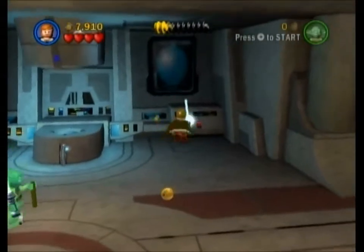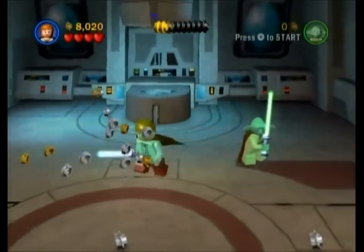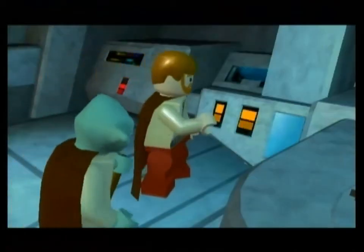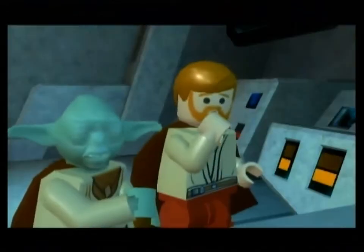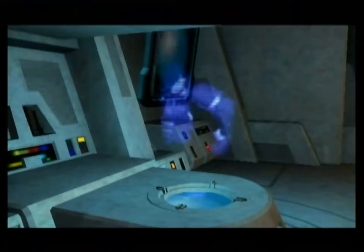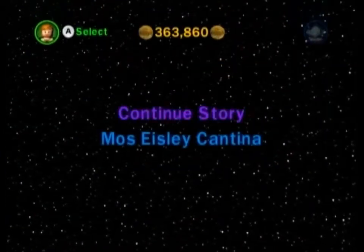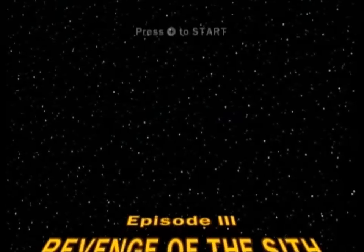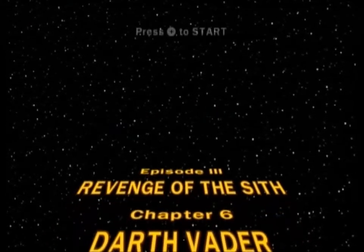Now you have to hold it in order to power it up. There we go. Now that it's powered up, the mission auto-ends. It's pretty dark — for a kid's game, that's pretty savage. Alrighty, we are almost done this game — well, we're halfway done almost. Episode 3, Revenge of the Sith Chapter 6: Darth Vader.